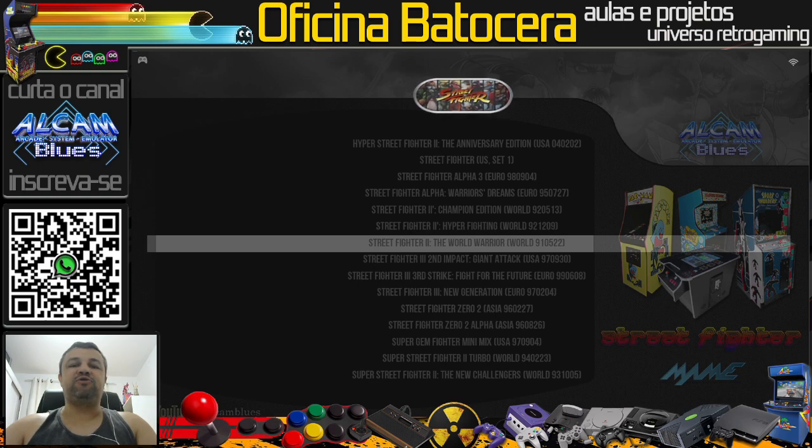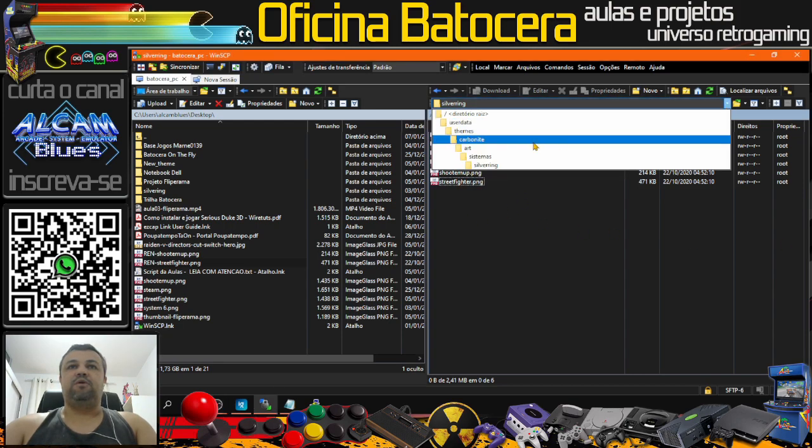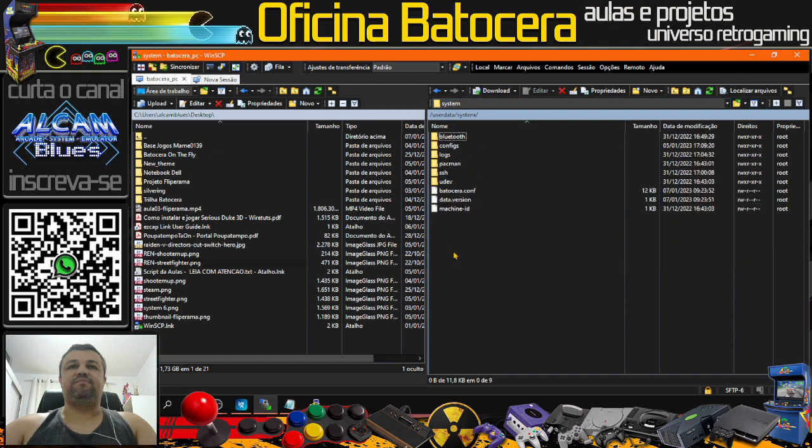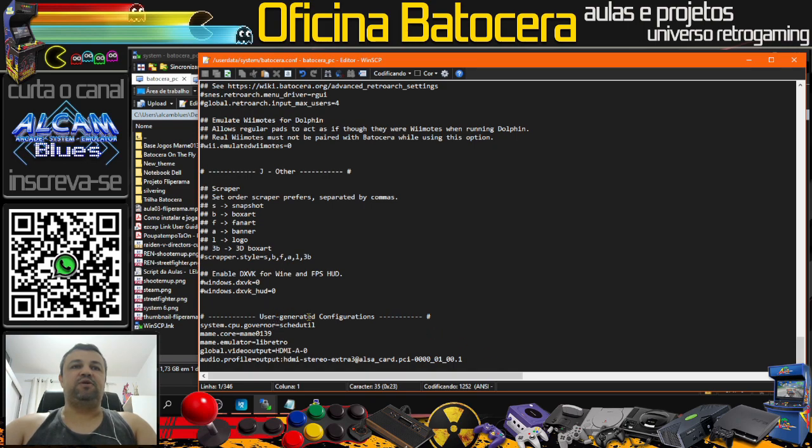Antes disso, quero mostrar pra vocês o que o Batocera faz lá no back-end. Vamos em userdata/system e abrimos o batocera.conf. Vamos até o final do arquivo. Vocês podem ver aqui as 'user generated configurations' — configurações geradas pelo usuário. A gente configurou na Multijogos somente o core MAME 0.139 como default e algumas outras configurações. No final do arquivo não tem mais nada. Prestem bem atenção nesse ponto.